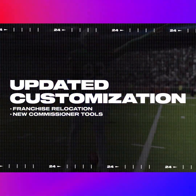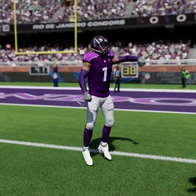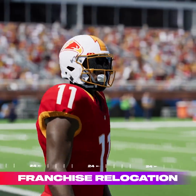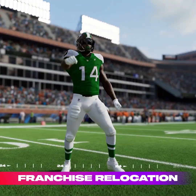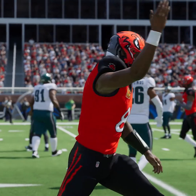New customization options like team relocation and commissioner tools give you more control in franchise mode. In Madden 24, team relocation has been revamped — you can now relocate in coach mode at any time, once per season, and the move takes effect immediately, with new cities and fresh uniform concepts to choose from.